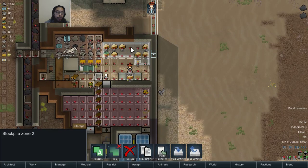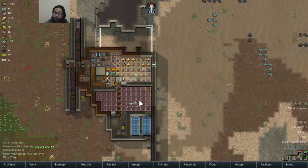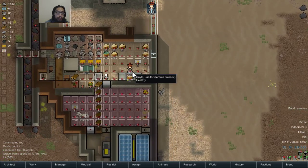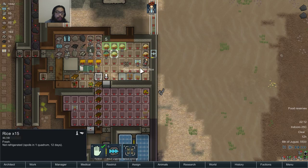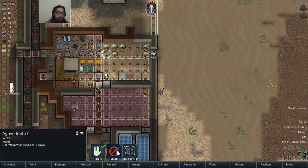Copy settings, paste settings, delete it. Haul urgently — select similar, haul urgently. Haul urgently. That'll do.